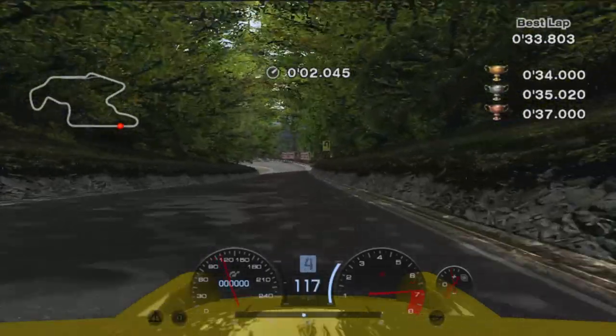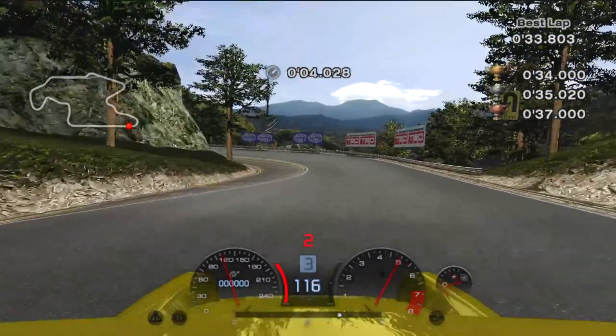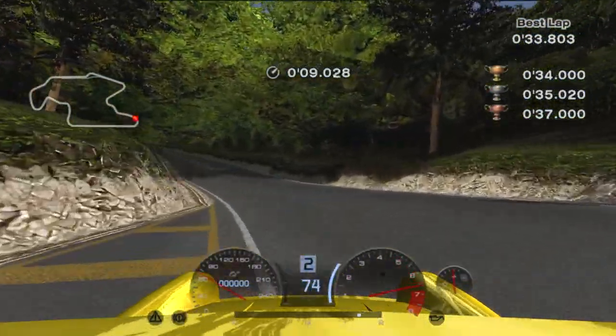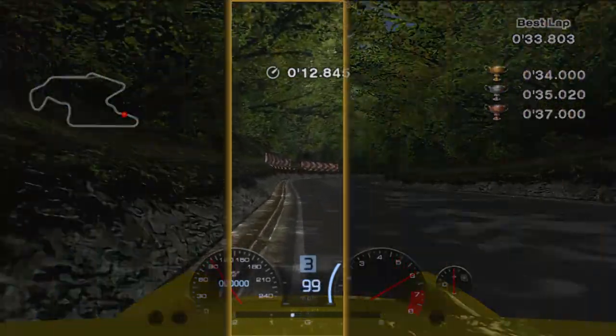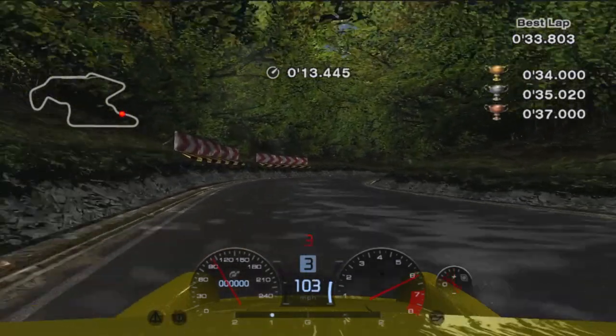Get to the right at the start of IA7. Turn in at the 100 meter board and brake just before reaching the 50 board. Let the car slip out as you brake and release the brakes slowly to not disrupt the balance of the car, then get back on the throttle to exit wide. Get back to the left heading up the hill, turn in as the track changes angle aiming for a late apex.